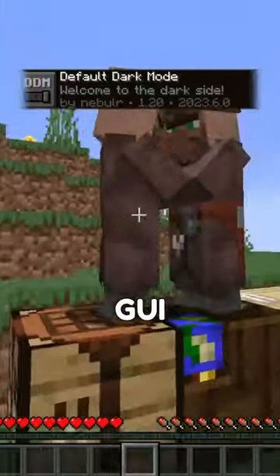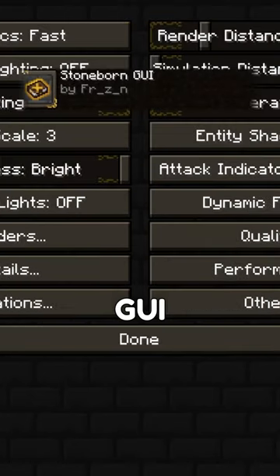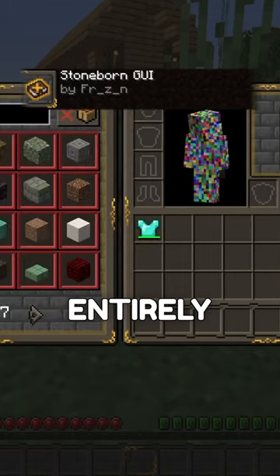Default Dark Mode retextures the GUI to be a lot darker, making Minecraft a lot easier on the eyes. Stoneborn GUI makes the GUI have a steampunk theme, giving the game almost an entirely different feel to it.